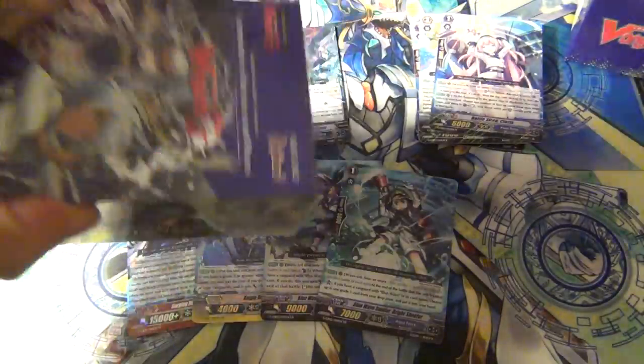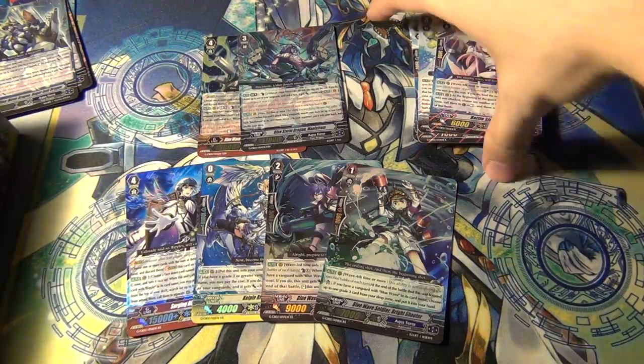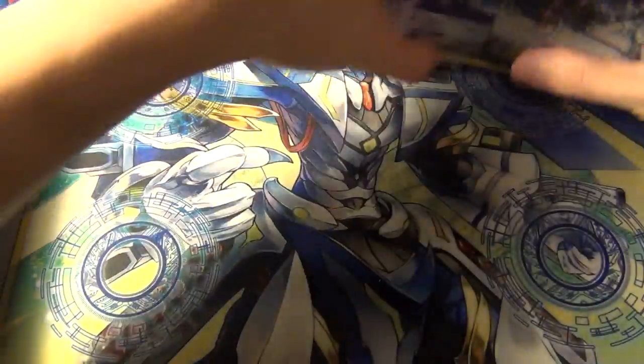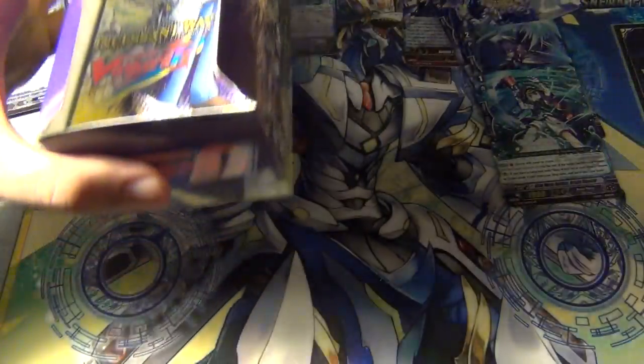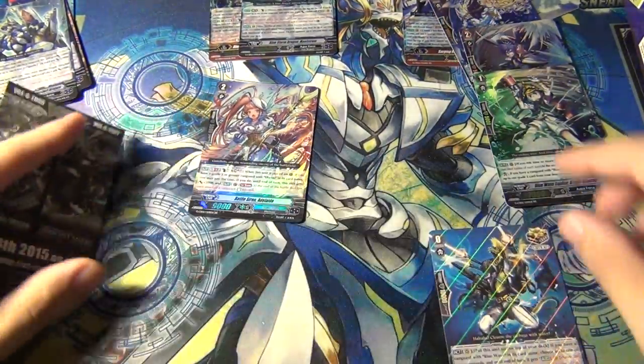Alright, that's the first box done. Now there's the second one. There's no box topper in this, which I kind of don't understand - why is there nothing else in here? I think the Bermuda one had something in there, I don't remember. So just like the very first box I opened, it's got one of these.